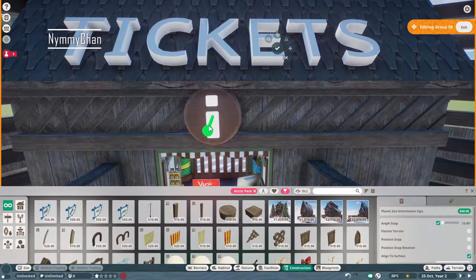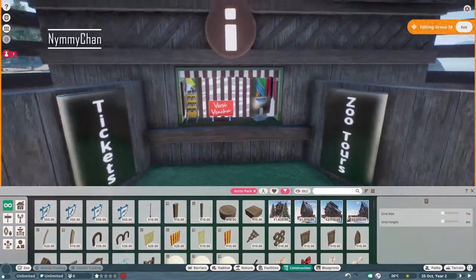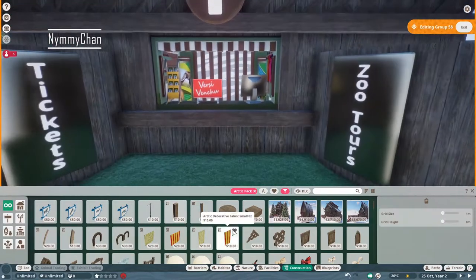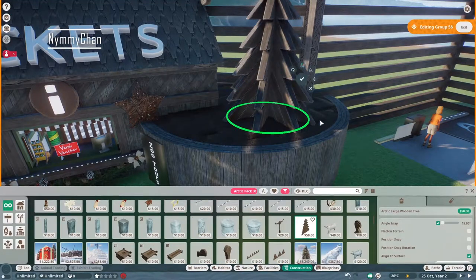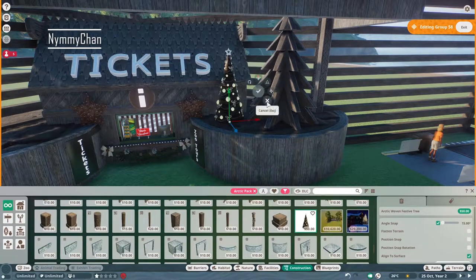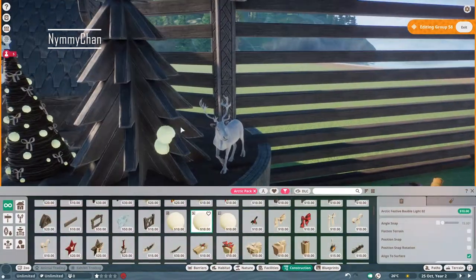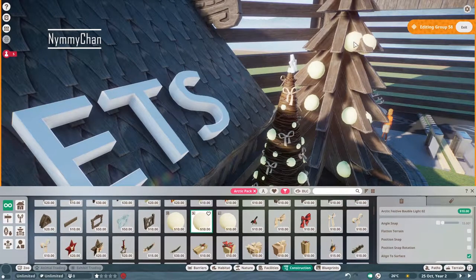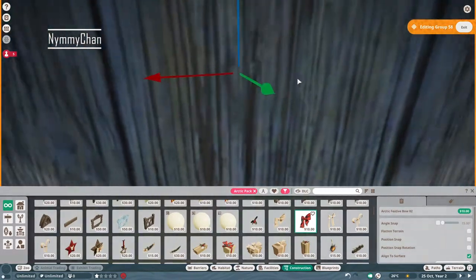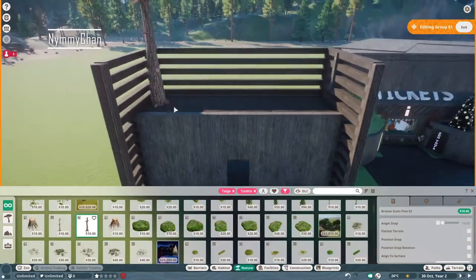I wanted to do a very incredibly detailed zoo. It is not as incredibly detailed as I hoped, but there are some details and it's perhaps a little bit more detailed than I would normally build. I actually really enjoyed doing this and it reminded me that details are actually worth doing because it makes your zoo look good. Because I had eight or nine hours of footage and only 32 minutes to show, there will be a lot of cuts. I can't have an eight-hour video on my channel - that's just not doable.